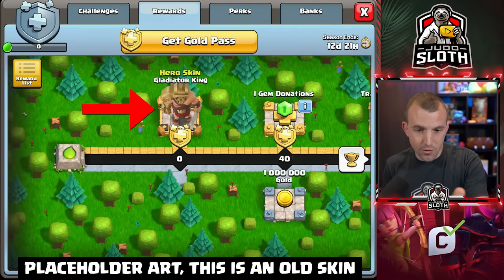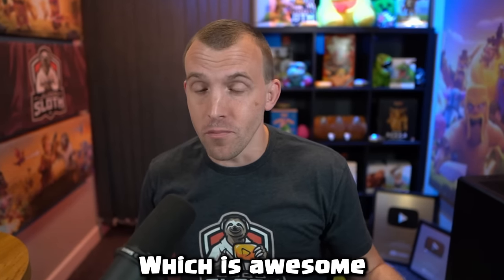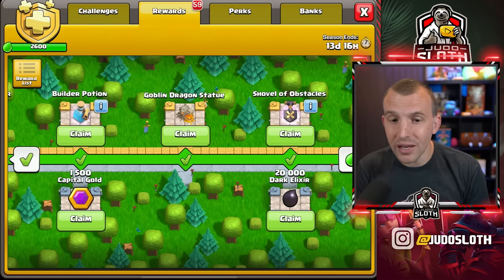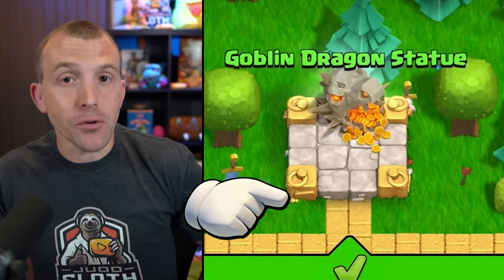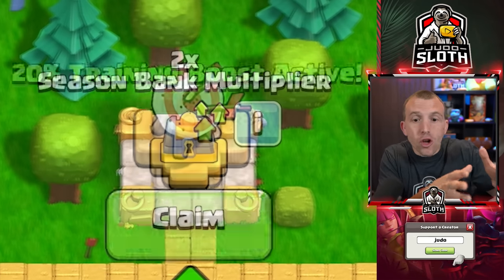Firstly, extra cosmetics. The hero skin is actually unlocked at zero points — as soon as you buy the gold pass, you get the skin, which is awesome. However, we will also get extra cosmetics. We'll get a couple of clan house decorations, which is a nice bonus, but I wouldn't necessarily pay extra money for those. A decoration for the home village will also be here — in this case it is the goblin dragon statue, which interests me a little bit more. I normally buy the decorations anyway, which typically sell for around $2.99. For the majority of players it's a nice extra little bonus, but I think the progression and the loot-based bonus is really what gives us the extra value.